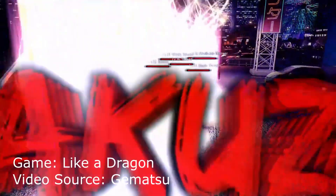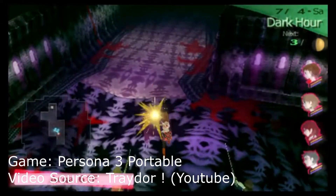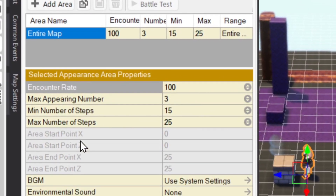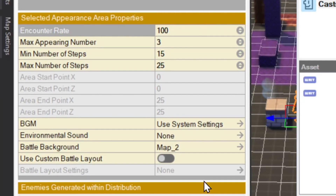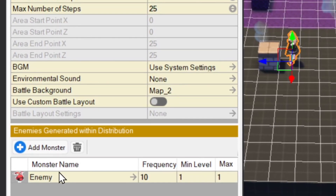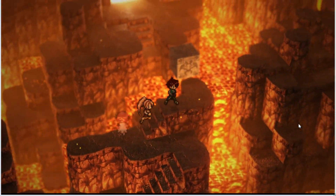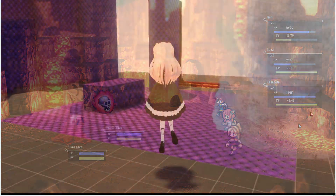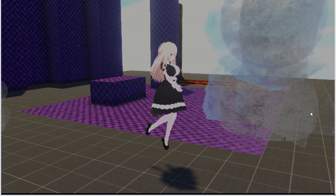The vast majority of modern day RPGs have visible enemy encounters on the field, but unfortunately RPG developer Bacon uses a more traditional random encounter system where you just suddenly enter a battle. It's fine if you're making a traditional RPG, but for anything more modern, it'll be jarring.